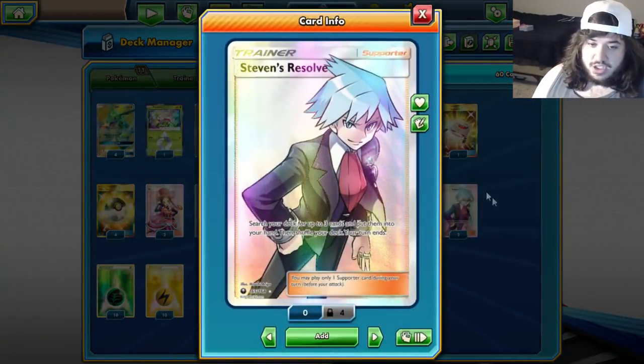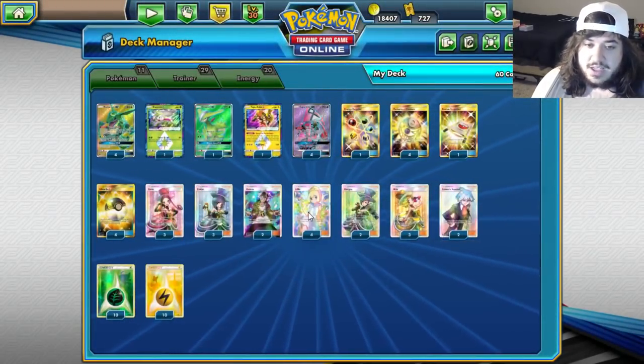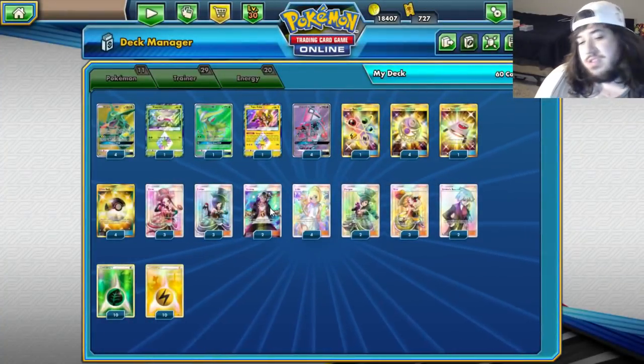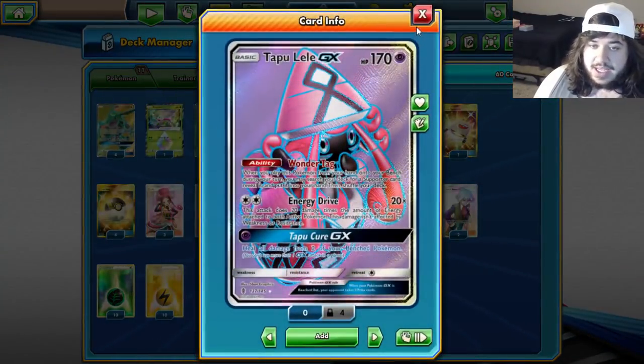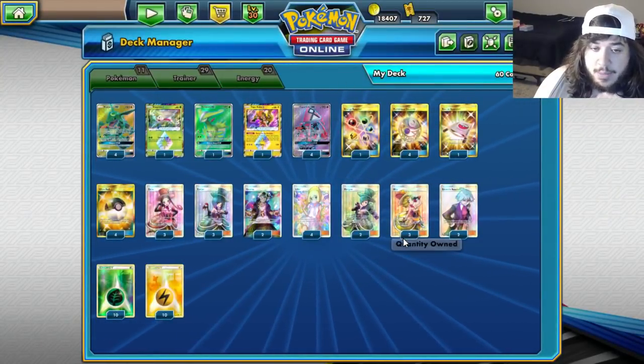Two Stevens Resolve lets you search your deck for three cards — this helps you get Morgans and all the combo pieces. Four Lily is really nice: turn one, get eight cards in hand. Guzma to take knockouts of course. Ten Grass and ten Lightning. We're playing four Lele because you can use its ability multiple times in a turn to help get the Morgan combo.